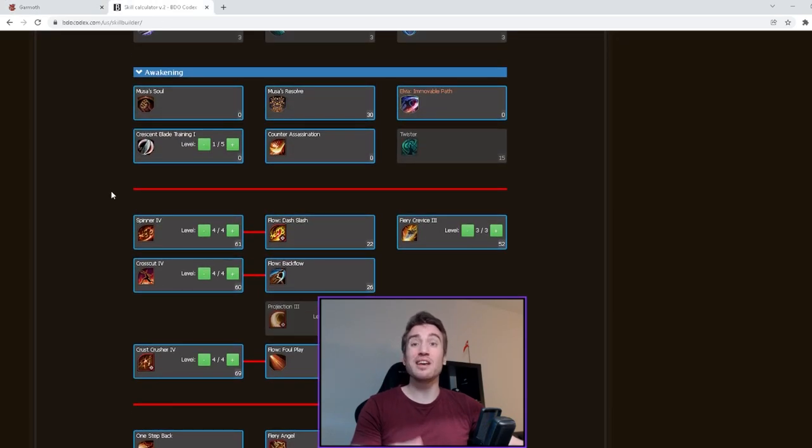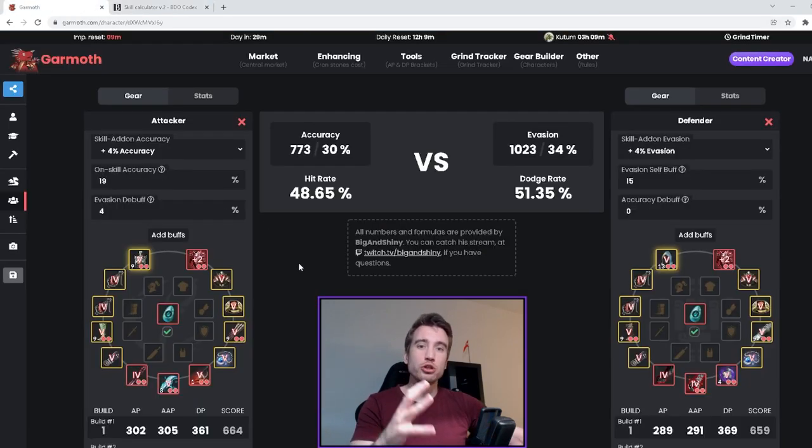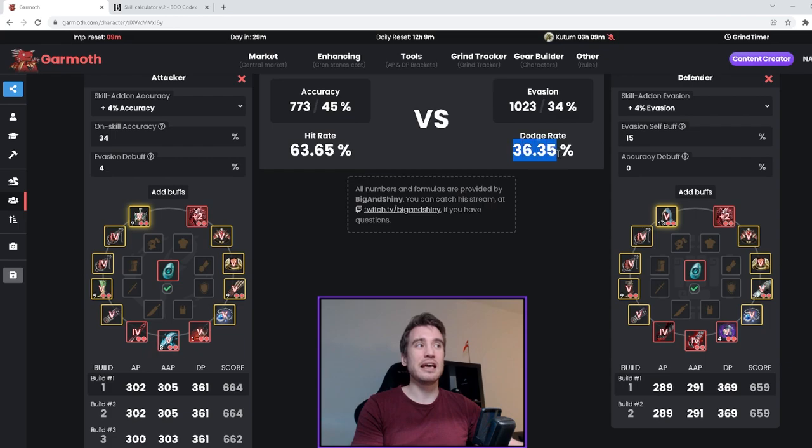Another thing to keep in mind is your E-buff. Musa has an E-buff that gives plus 15% accuracy. You could think: as long as I can kill people with my E-buff up, I'm fine. But consider this — if you already have 100% hit rate and then you pop your E-buff and have 115%, that 15% accuracy is worth nothing; it's wasted power budget. So you might want to factor that into your build. Adding the plus 15% turns this into 34% skill accuracy, and suddenly it's not looking too shabby — and this is with a full human damage build.